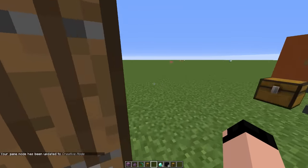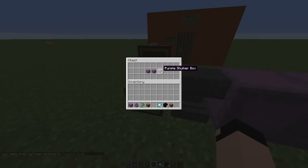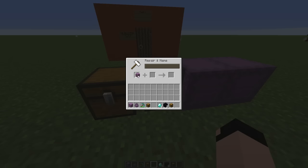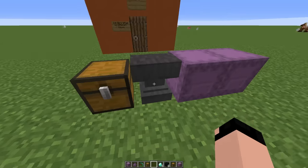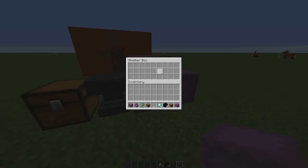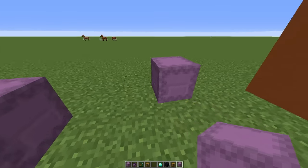Fact number two: they can be named. I have a couple different shulker boxes here. Let's grab one and name it 'video' — just so you guys can see how it works out. We now have a shulker box named 'video.' This is good for basic storage so in case you want to organize things — this one I'll just call 'farming,' so you can put your farming items in here.